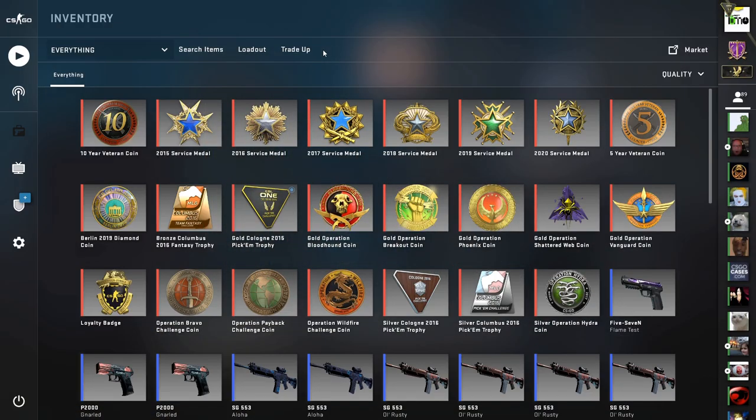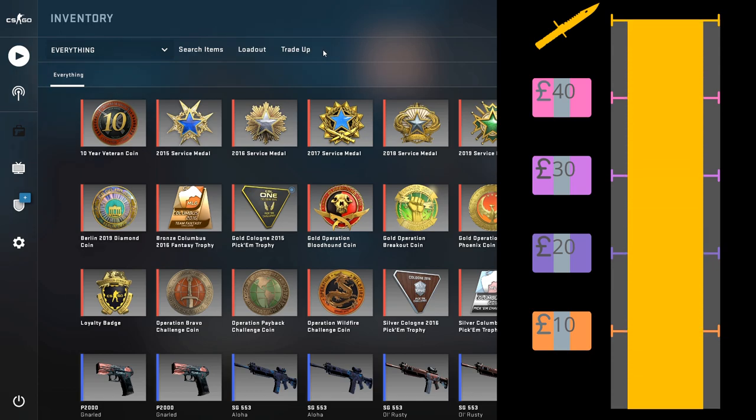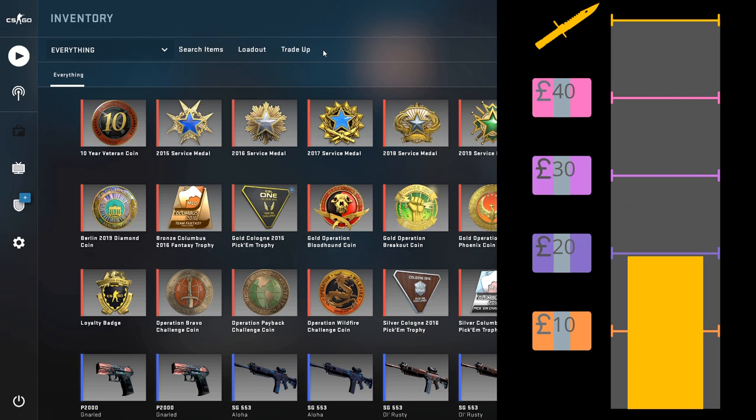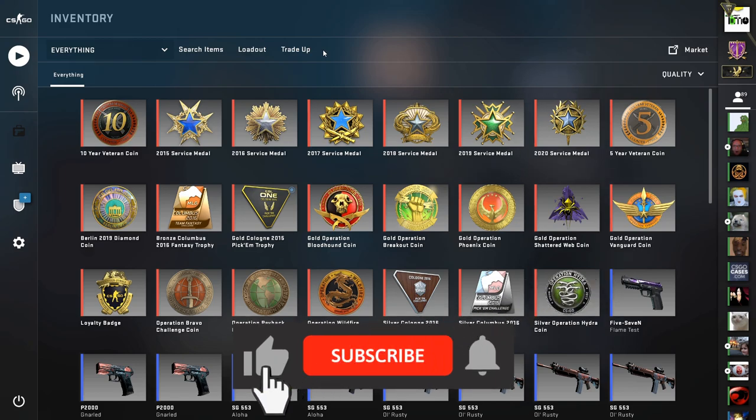Hey everyone, hope you're good. I'm Teemo and we're back on CSGO for the 4th video in our £10 to a knife series, where we're trying to get a knife from not much, just using cheap and profitable trade ups mainly to try and get there. Much like the last video, we're going to be using the Milspec Fracture collection for all of today's trade ups, so hopefully we can build the budget some more.